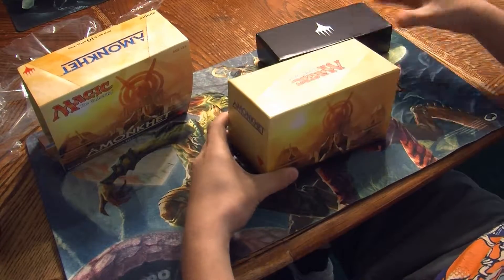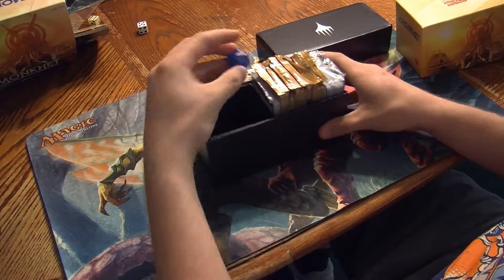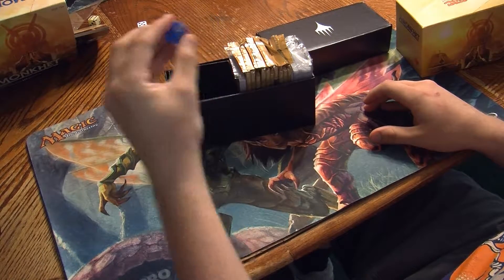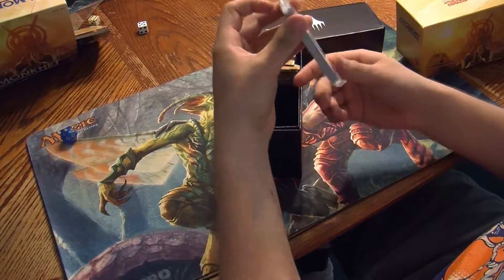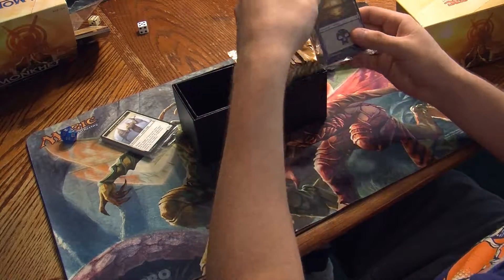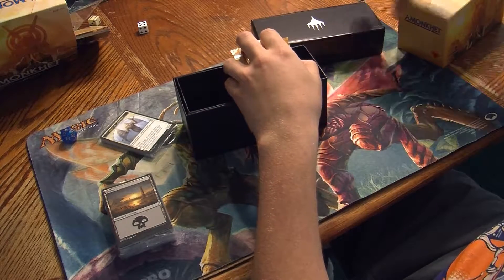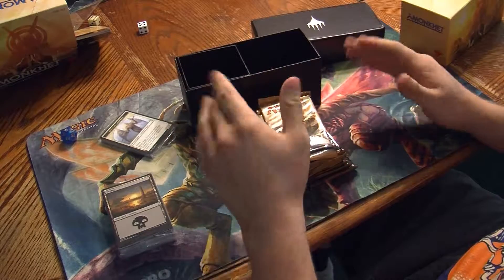It came in the mail today. Very ecstatic about it, been waiting a while for it. And right off the bat, I have one thing I've never had before — my very own personal dice. And it looks like maybe tokens or something, and then we got mana, the little guide, and what have we all been waiting to see? Booster packs.